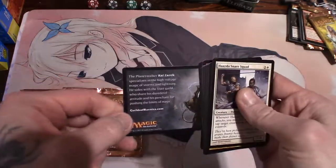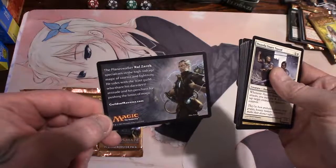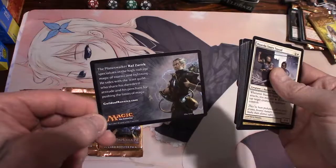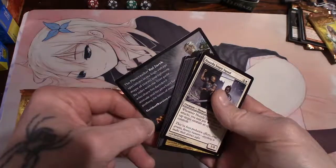The planeswalker Ral Zarek specializes in the high voltage magic of storms and lightning. He sides with the Izzet Guild, who share his daredevil attitude and his penchant for pushing the limits of magic. Never even heard of that dude - Ral Zarek.